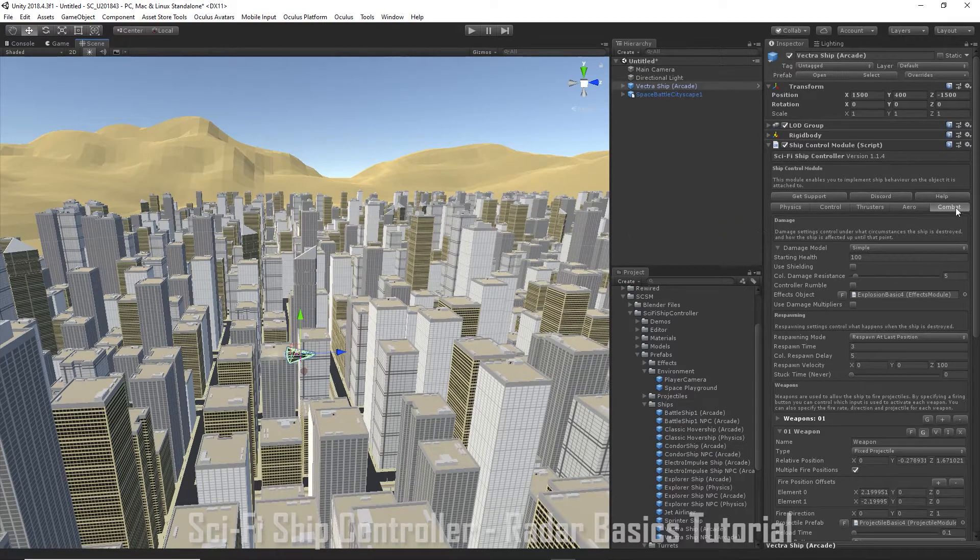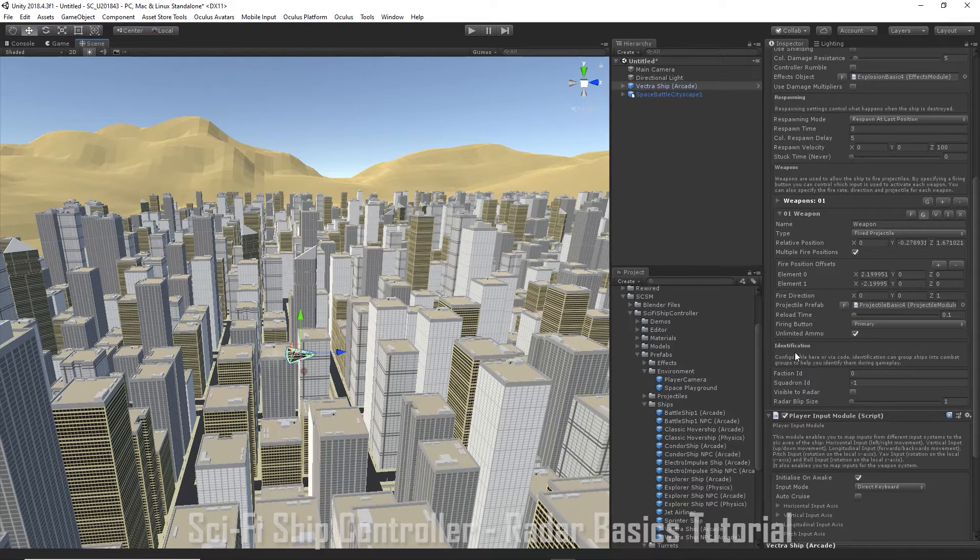We're going to go to the Combat tab, scroll down to Identification and change the Faction ID to 1. And we're going to say it's going to be visible to radar.